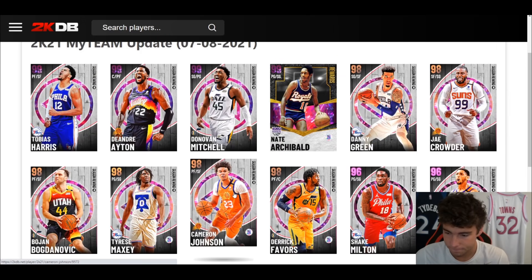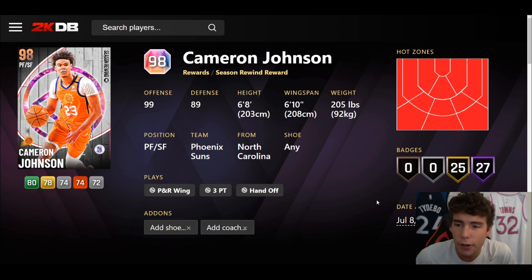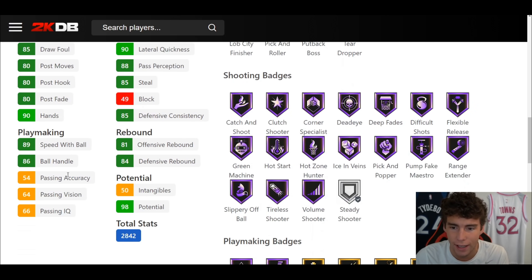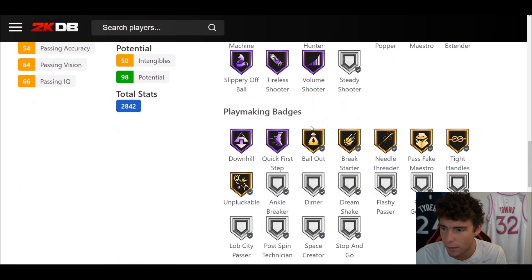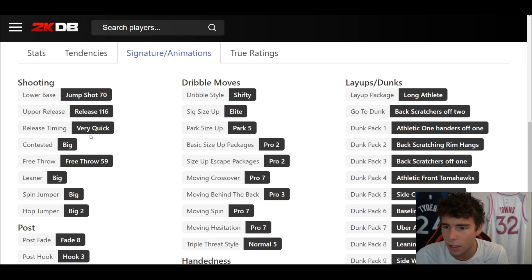Cam Johnson up next. Please, 2K — I'm not asking for Cam Johnson to be the best card in the game, but at least make him usable. 6'8", 6'10" wingspan — that's a decent start at the small forward position. 27 out of fame badges, 25 on gold, hot spots from everywhere, 94 three-ball, 80 driving dunk, 89 two-ball, 86 ball handle, 89 speed/acceleration, 90 lateral quickness. Gold Showtime. Shooting wise: everything besides Steady. Playmaking wise: Quick First Step, gold Clamps. Defensively: serviceable.